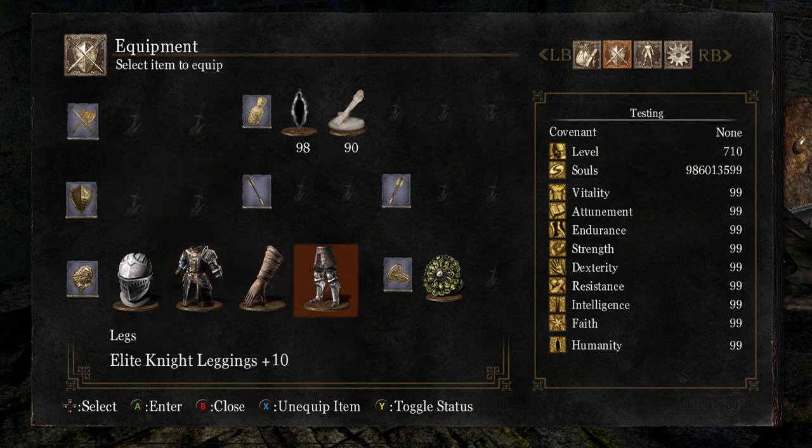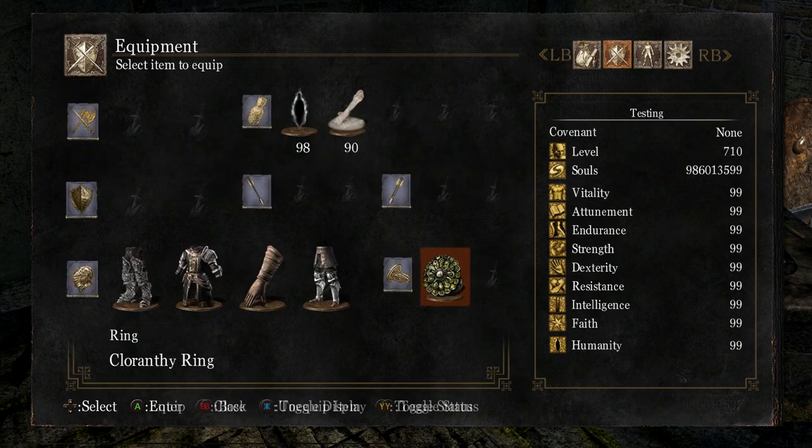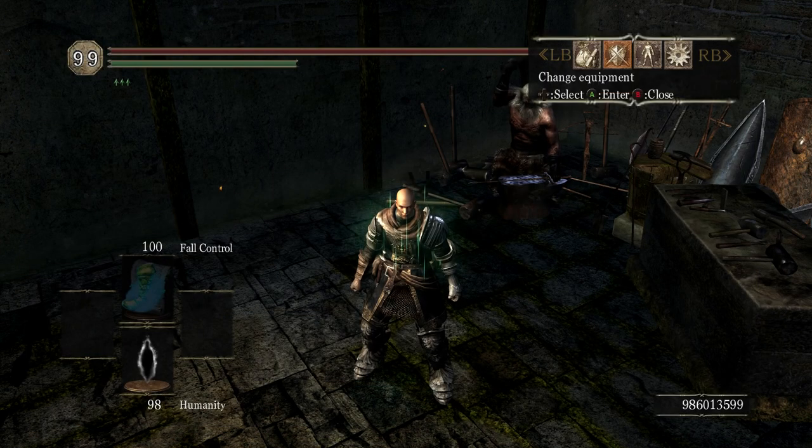Finally, without closing the menu, try to unequip the ring. Confirm the error message, and you'll find yourself in the menu you opened earlier. Choose your item, and voila — pants on head.